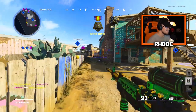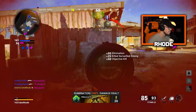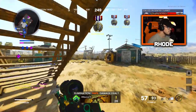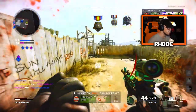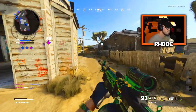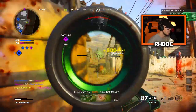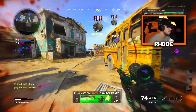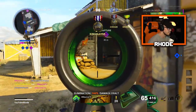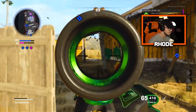Ran out of ammo, man. That dude loves camping in the back of the map. Quick reload on the Stoner — I think the Stoner is good in Warzone, not sure about the Fara. I doubt it — there's only a couple good guns in Warzone.